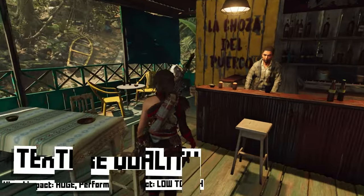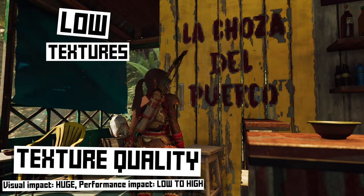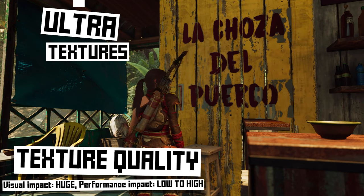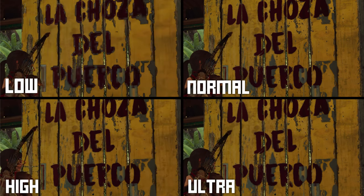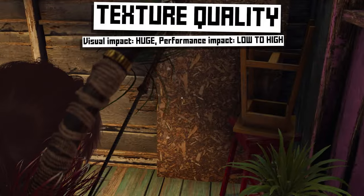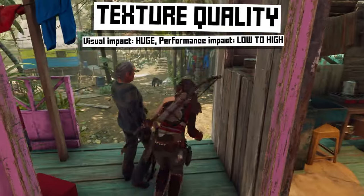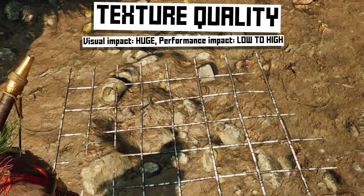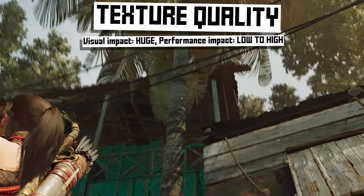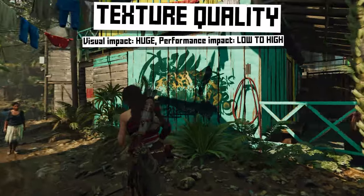Texture quality determines how high a resolution the textures used in the game are. Look at this wall in Tomb Raider — at low it's very blurry, and as we move up to ultra we get more and more detail. The thing about texture resolution is that it doesn't have a big impact on performance as long as you have enough VRAM on your GPU or integrated graphics. I suggest going with medium textures and trying the game. If it runs well, increase the textures and play for a bit. Get those textures as high as you can without letting your performance dip, because this is one setting that has a huge impact on the visuals of your game.